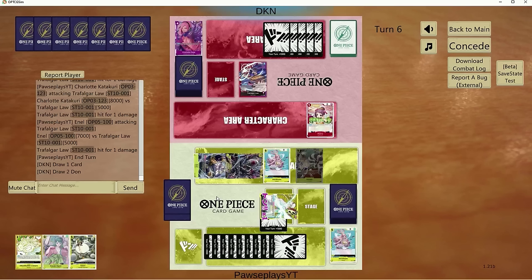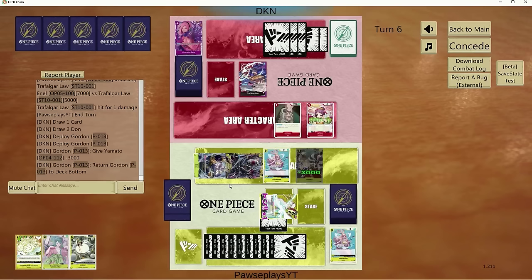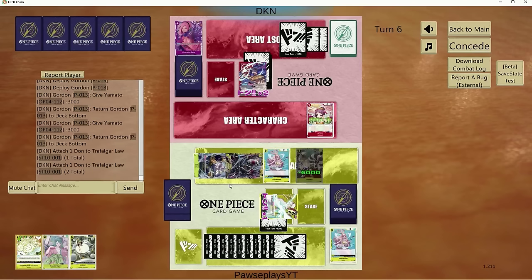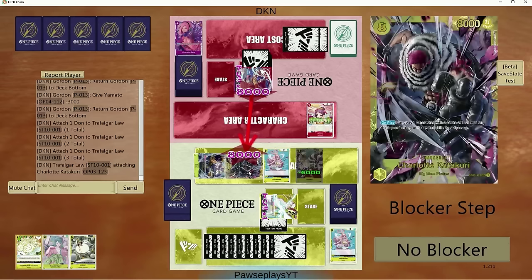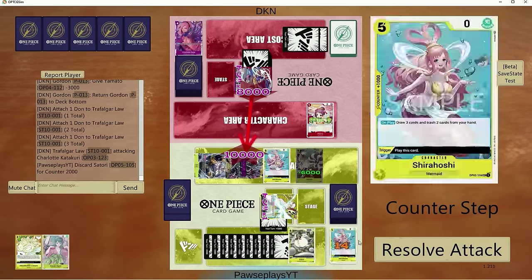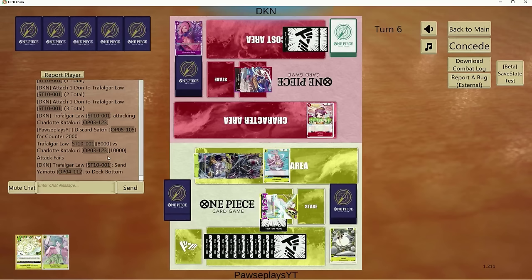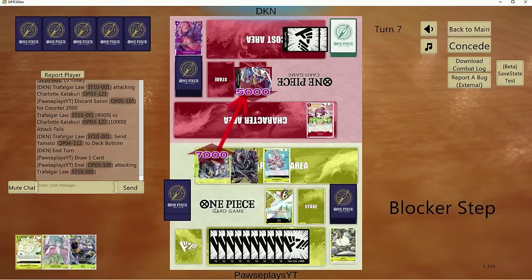If it wasn't for my leader ability, I think they'd have a lot easier of a time dealing with Enel. There's not much else he can do at this point. He might be able to remove one or two targets and drop a blocker on board. Going 8k — we'll counter out. Yamato goes bye-bye. He didn't have anything. Good game buddy, it was fun.